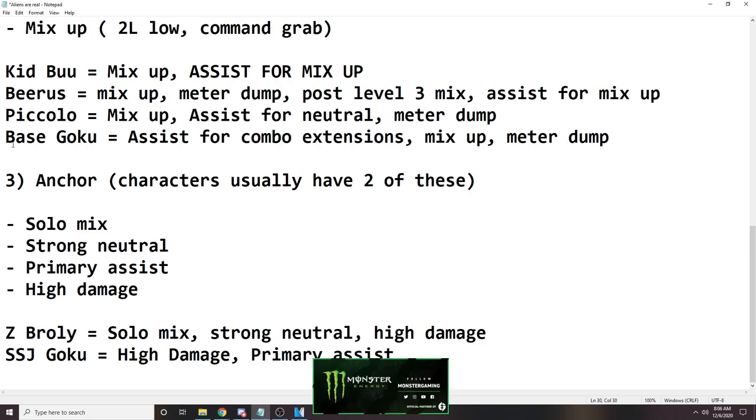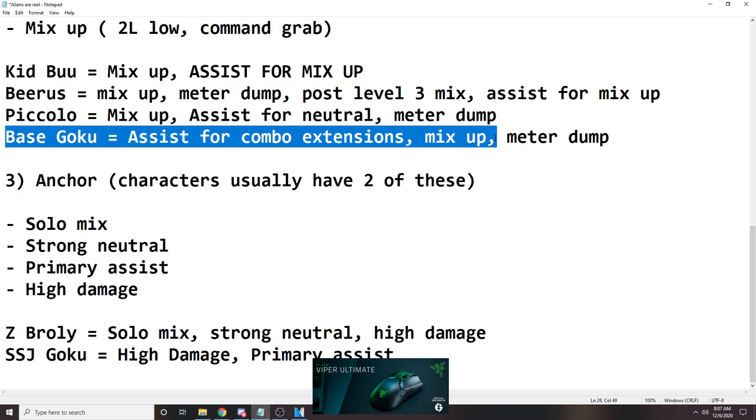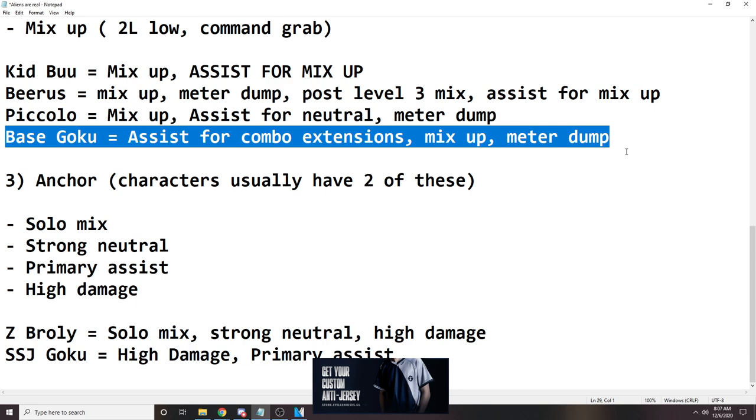Base Goku is also one of my favorite characters for the mid game, because his assist is really good for combo extensions. He has solo mix-up. He has a command grab — one of my favorite things in the game. He also has a level 2, which is really, really good. His level 1 extension when his teammate dies is super good. He's kind of a unique mid where he needs a character to die to get the last one, but even without that, his meter usage with EX elbow has been really good.